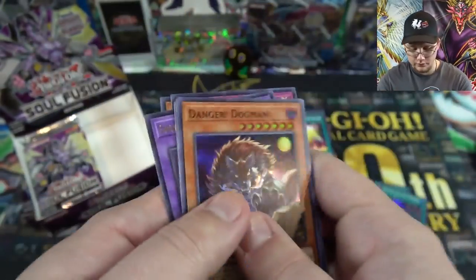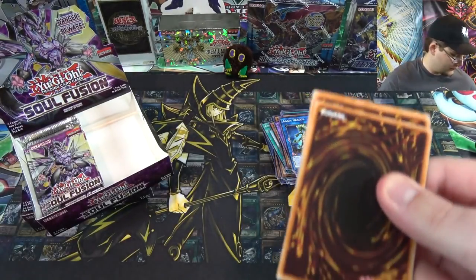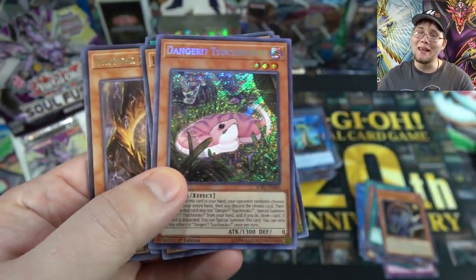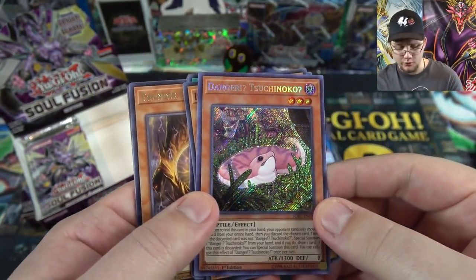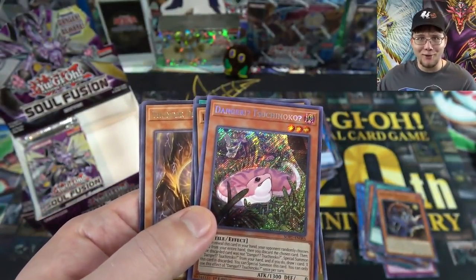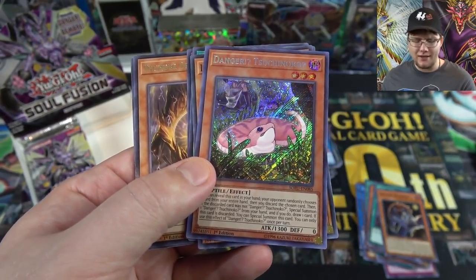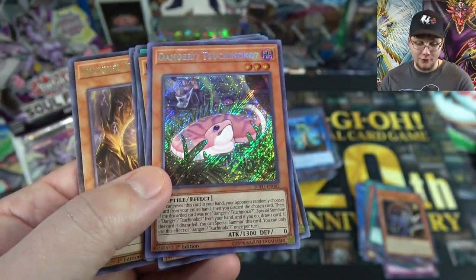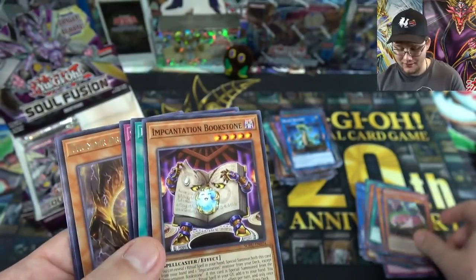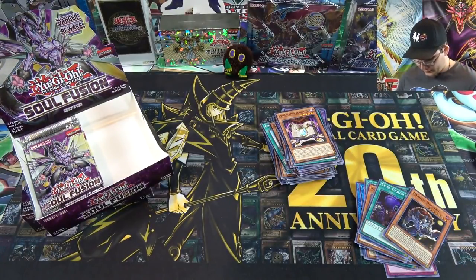And Danger Dog Man, as well as another one of Gravekeeper's. We actually got the other Danger — the Danger Snake, basically. Danger Tsuchinoko — I believe that's how you pronounce it. Yeah, it's a snake in Japan. I'm trying to learn more about these cryptids because of all this stuff. The main ones I knew were in the first set — Loch Ness Monster, Bigfoot, those are the obvious ones. It's supposed to be a snake that's really flat — I think it's what Dunsparce from Pokémon is based on. One of my friends really wanted this card, but I don't know if I'm trading it to him. Sorry, if you're watching this video.